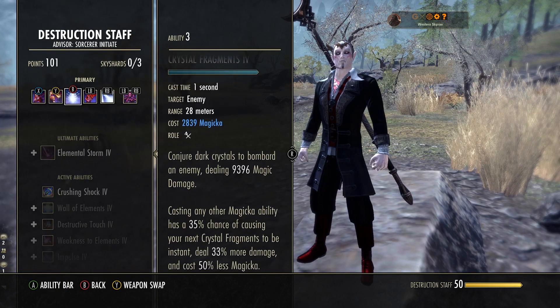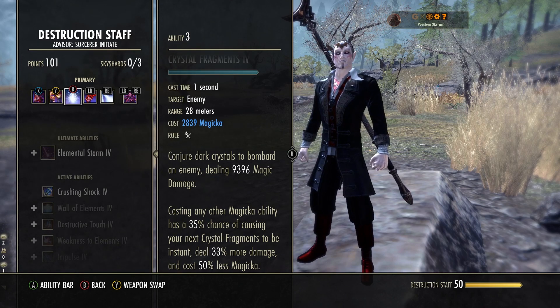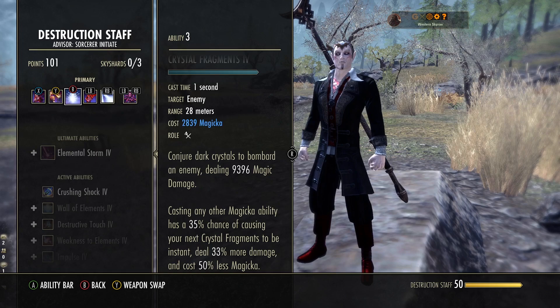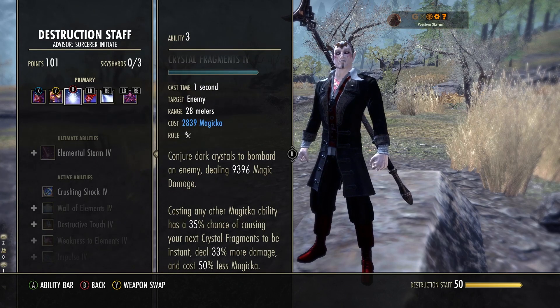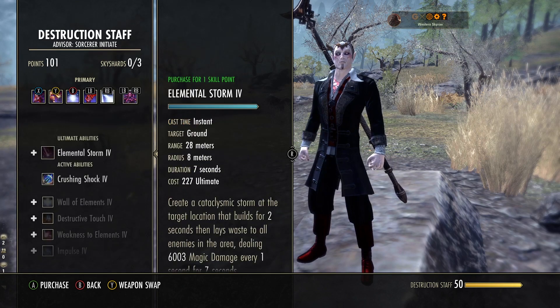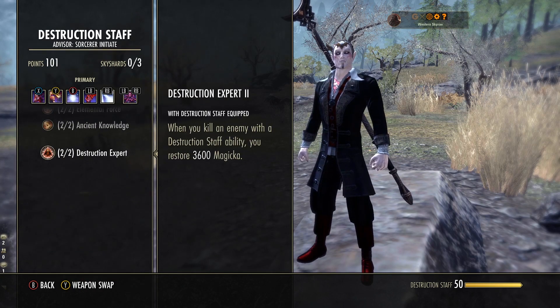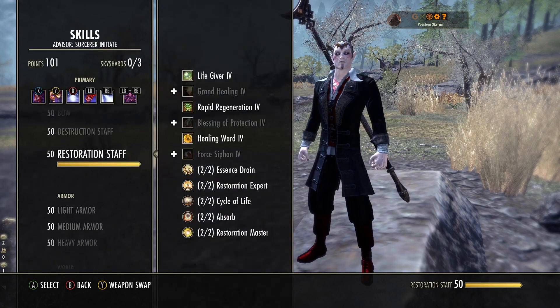The lightning staff will benefit you not just for recovery and ease of use, but also when you have area of effect abilities running, especially your ultimate. When you kill an enemy with a Destruction Staff ability, you restore 3,600 magicka. So if you heavy attack and kill somebody, you get extra magic back. Very handy.